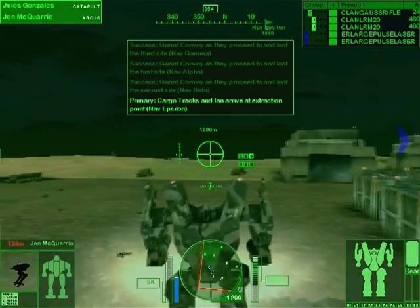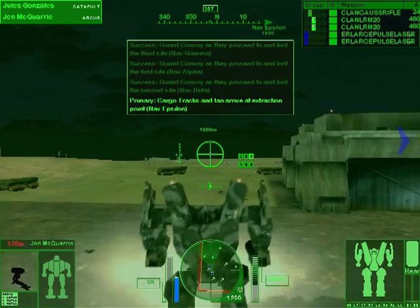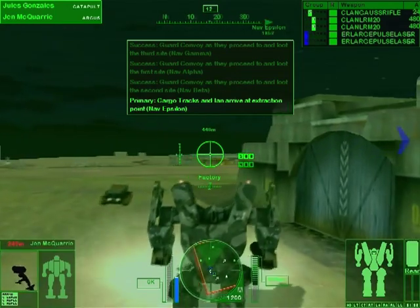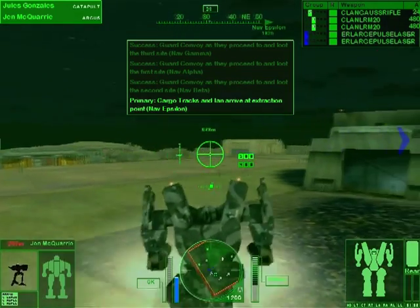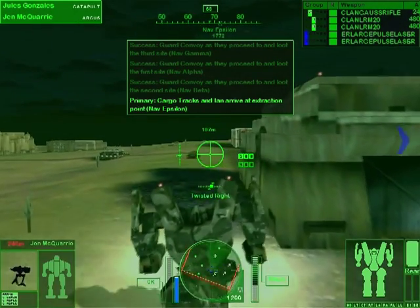Epsilon is down that way. We can already tell there's gonna be some sort of ambush. This has been pretty easy up to now though, surprisingly enough. I don't want to jinx it though. Why are you going that way, you dumbass?